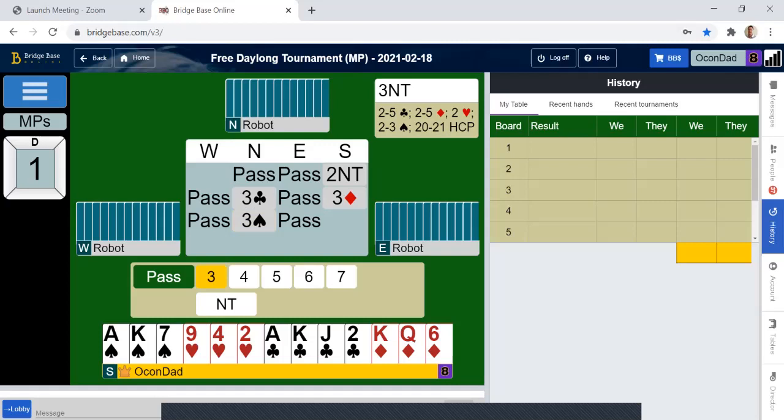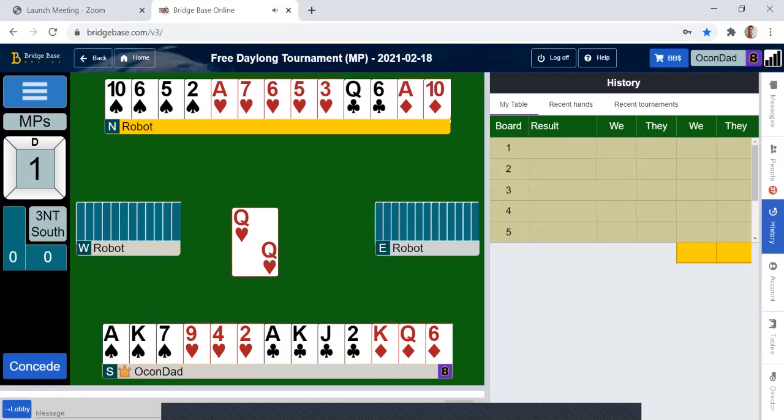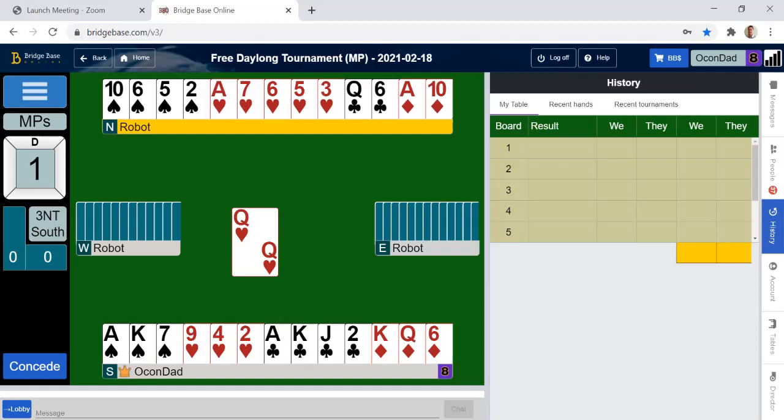We'll see how that works out. I normally go with an A-card major, but because of my balance distribution, we have a possibility of that setting up, possibility of these setting up.